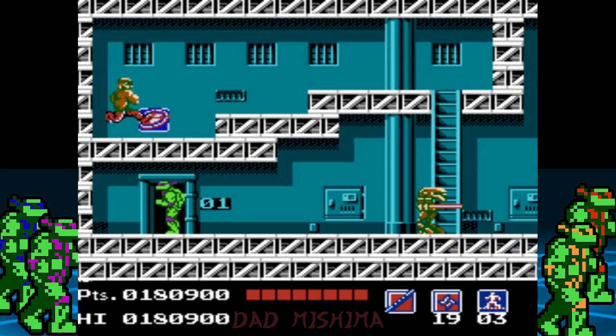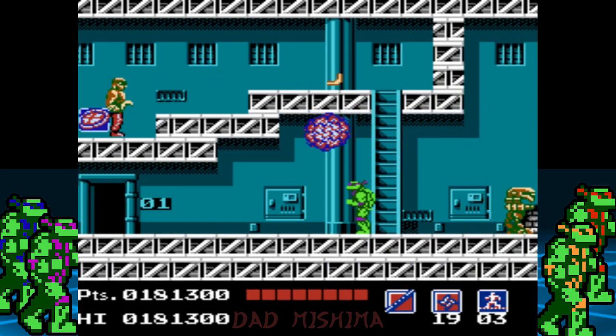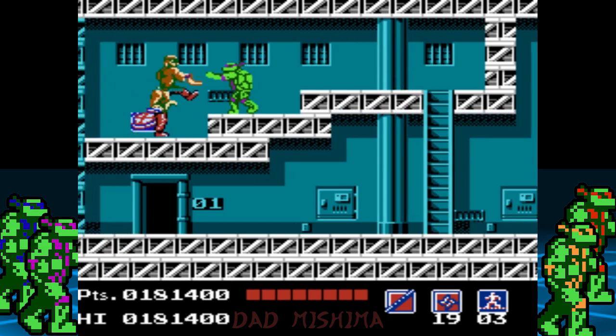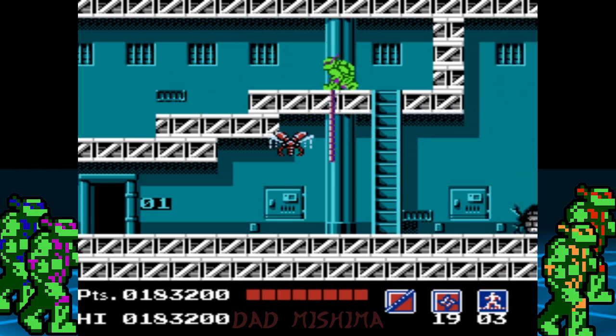After the fight with an android from area 3, it's time to recover our health. Make sure to grab the full pizza with everyone who needs it by making it respawn. Once you get all the turtles' health restored, it's time to move on and proceed to hangar 2.